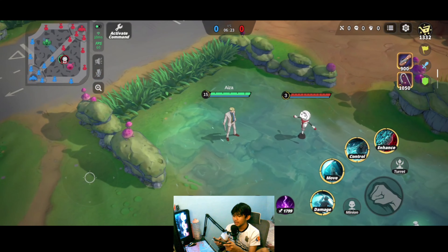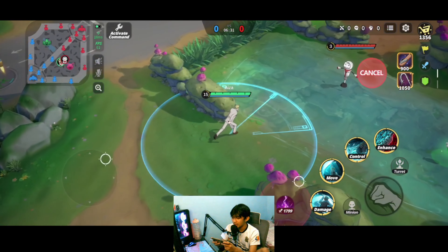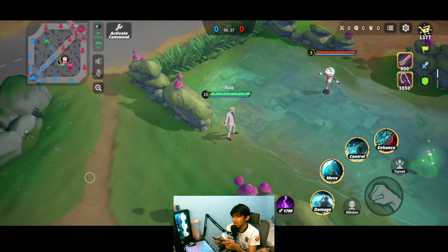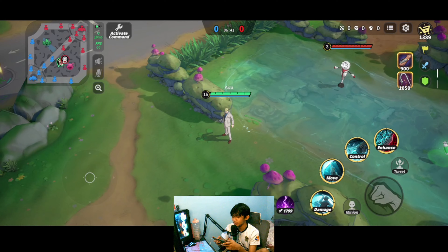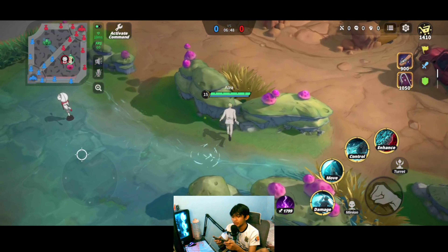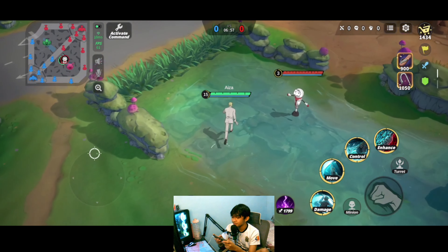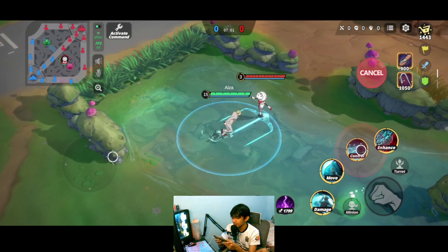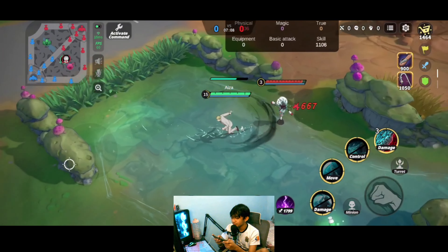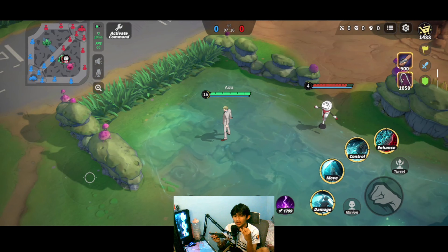For spell choice, since Nanami is labeled as an assassin, you'd go for Retribution or the jungle spell. But I can also see Nanami as an exp laner using Enfeeble or Berserk, or even as a damage dealer support or roamer, because of his knockback and long-range skill. So you can go for jungler, exp laner, or damage roamer.